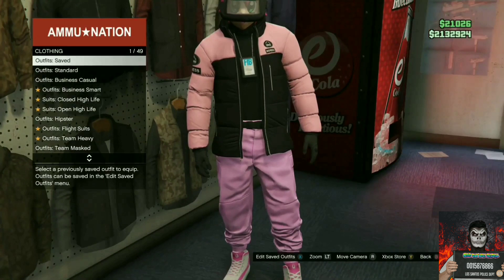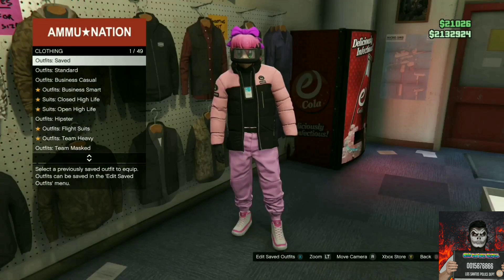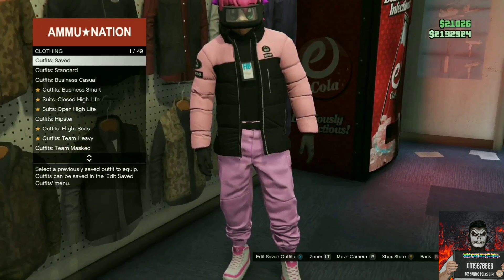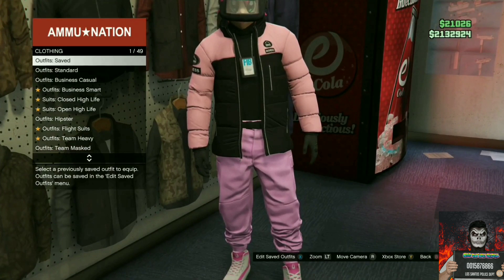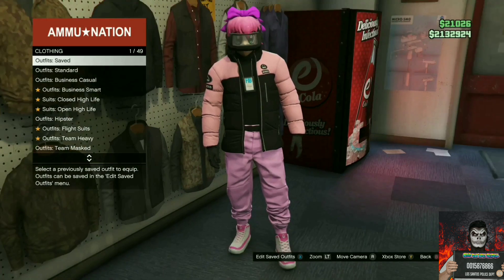Save this as an outfit twice. Once saved, go to online and find a new session — your FIB badge should be on your newly saved outfit. If you're new here, remember to subscribe with the bell notification, give this video a thumbs up, and comment below if you need help with any clothing glitch. Catch you on the next GTA 5 Online video!